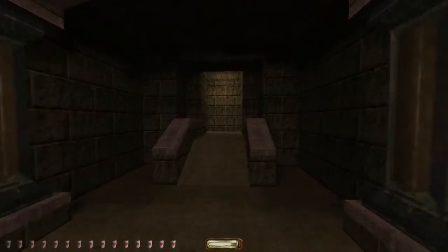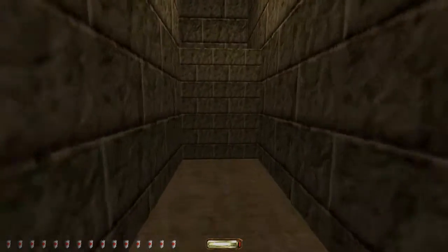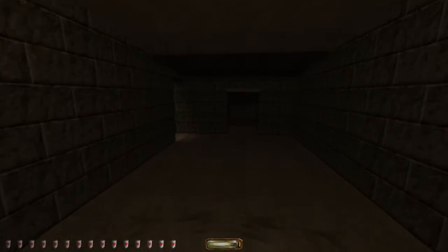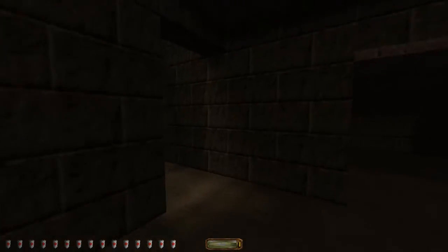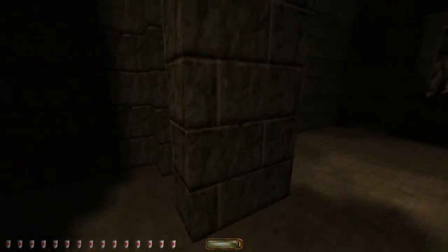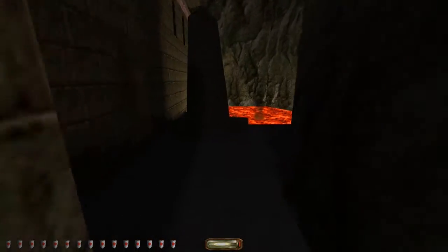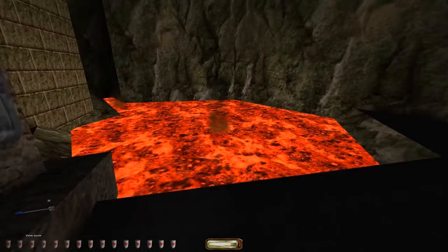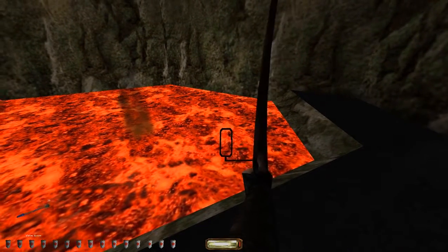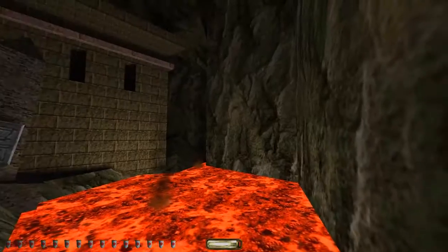I've got 30 water arrows. I'm going to test this later. In a lot of different games, if you somehow pour water over lava, it will make like a hard spot. Nope — does absolutely nothing.